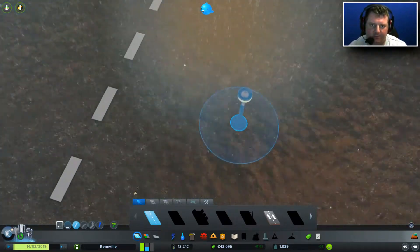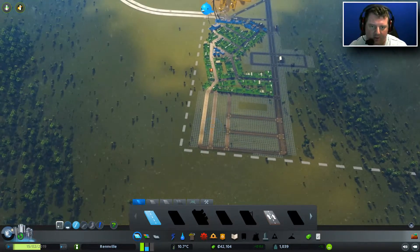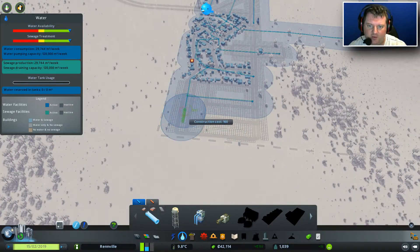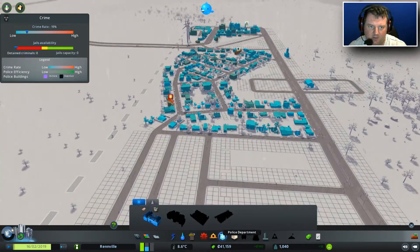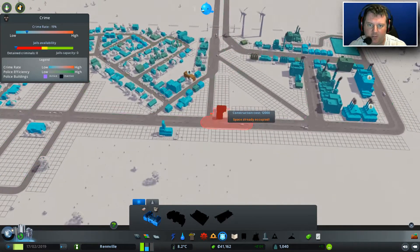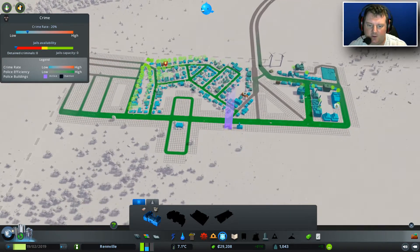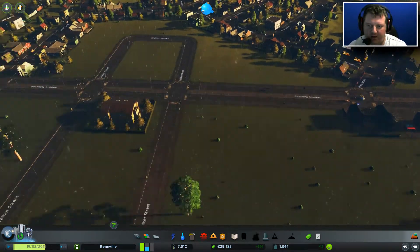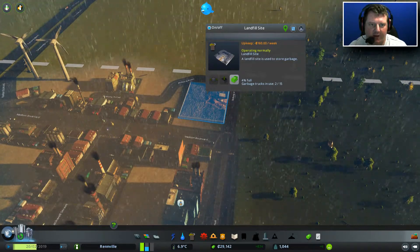Hopefully the services I've put in place will still be able to reach and cover them. If not, I can put some more down this end. This is where the rich area is going to be, up here on the hill — that's the plan at least. Please let me know in the comments if you know how to fix that. Make sure we're covered on water — that is perfect coverage. Looks like we've got a crime in the area, so a police department's probably a good idea. That looks like perfect coverage for everywhere pretty much. Police department — check. School — check. Fire department — check. Landfill — check, 4% full already. There's a bit of a concern.